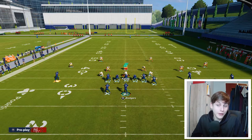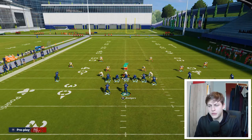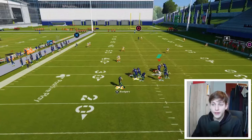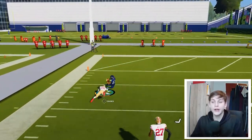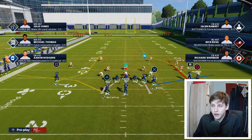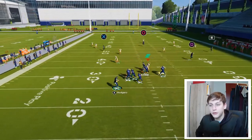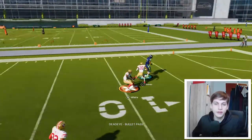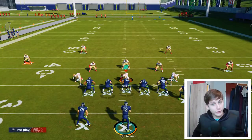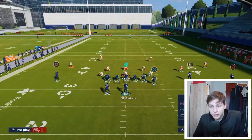This isn't a Cover 3 video, but there are a couple of ways to beat Cover 3 out of this formation. You can put a comeback route on Thomas, or put Kittle on the crosser, Thomas on the drag, and keep Hopkins on the out route. The post from circle has a nice depth and its break point is ideal for beating Cover 3. Make sure you have a quarterback with high throw power to fit that post far down the field.